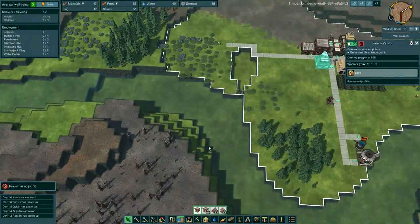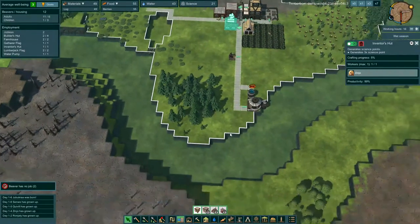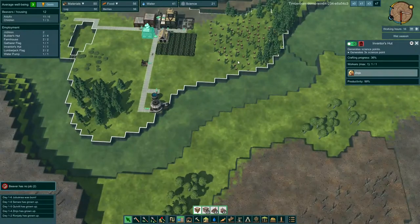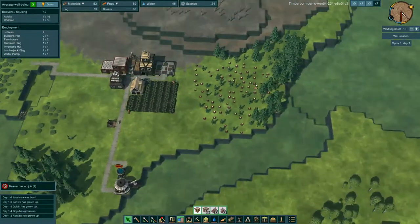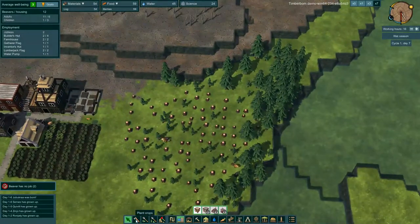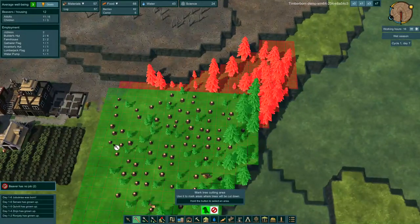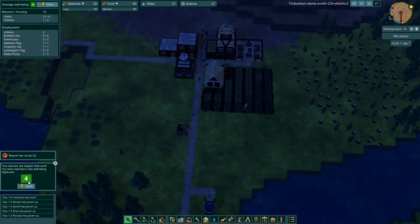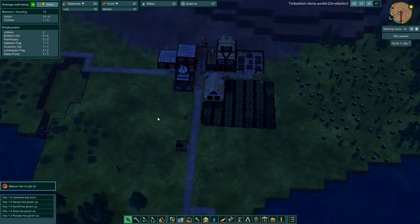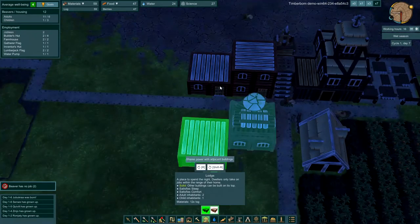We're going through all that lumber very quickly. If we need to expand, we'll go ahead and mark all these trees as well, so we can cut them down and have plenty of lumber. Our beavers are happier than ever — we've reached a new well-being high score, level four. I don't know if that gives any bonuses, but it makes me feel better that our beavers are living a good life.